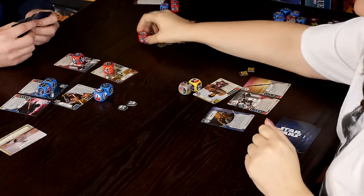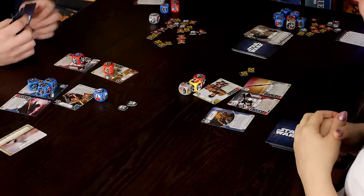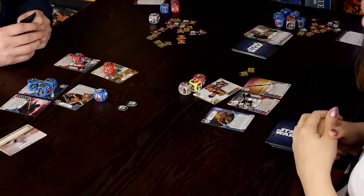That unblockable damage kills Finn. The game is over — we all know the power of the dark side. That was brutal. 'That's the thing — you had me crushed, and then that one lucky roll pulled the whole thing back.'